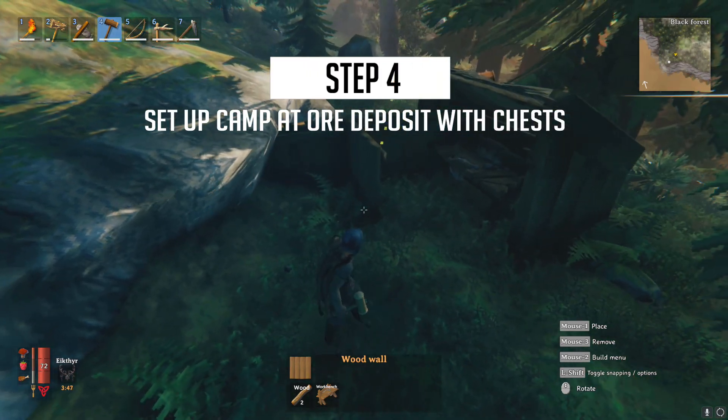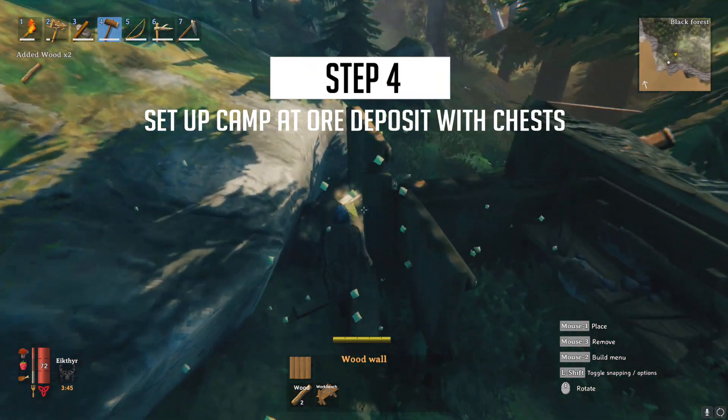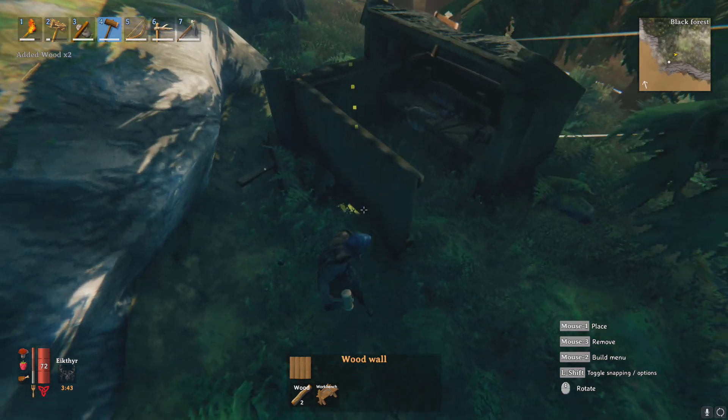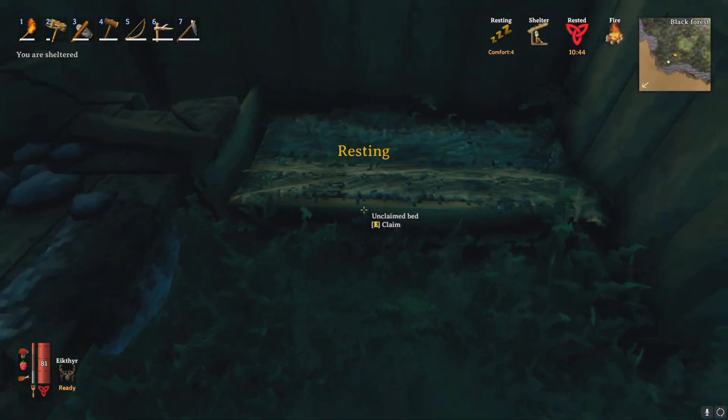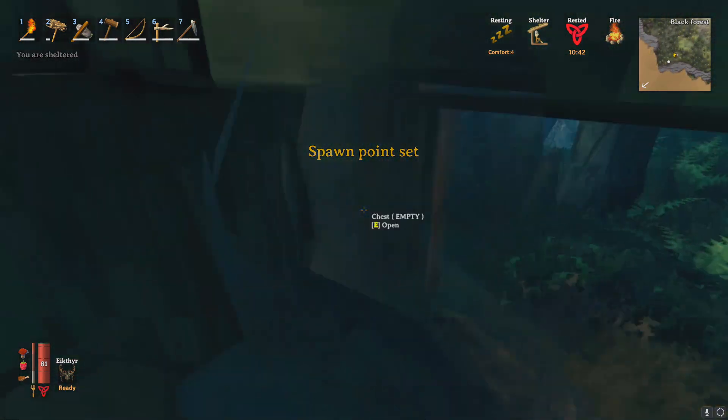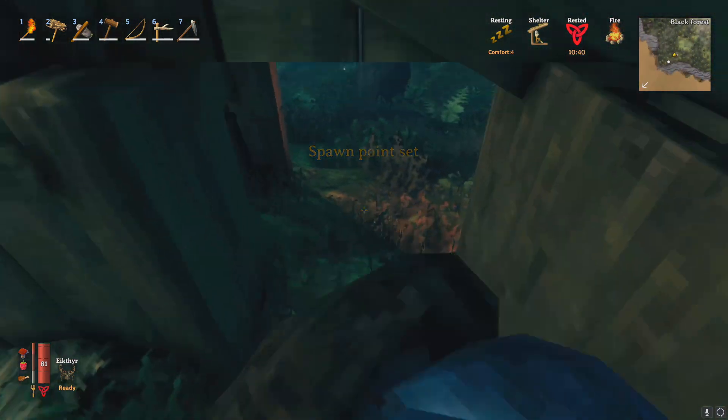I'm going to start off here by setting up camp at a copper deposit and my camp will consist of a shelter with a workbench and a bed so that I can pass the night, and a couple of chests so that I can chuck all of the ore and stone that I gather ready for the warehouse world.